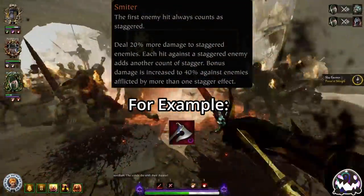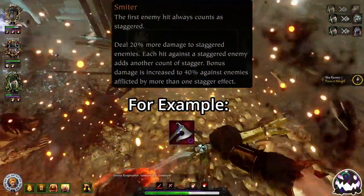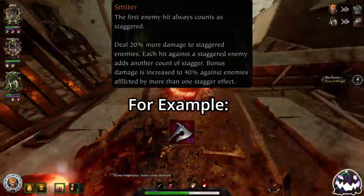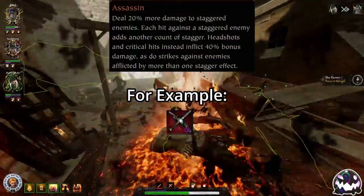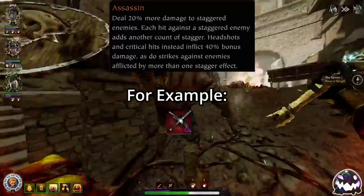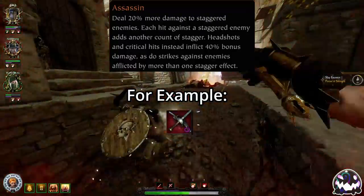Use Smiter on weapons that have little to no cleave and high single target damage to maximize your elite and special killing potential. Use Assassin on weapons that have an increased finesse multiplier to get the most out of the extra crit and headshot damage.